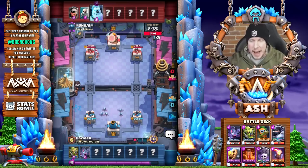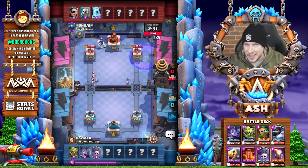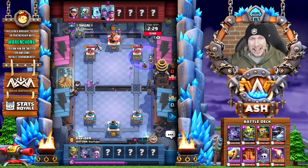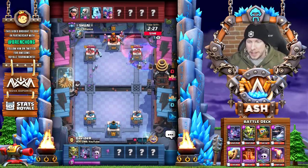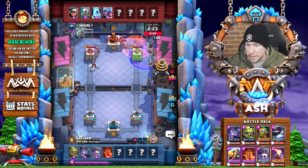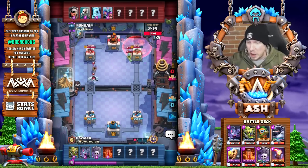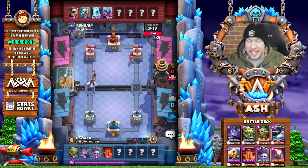He probably figured, 'Mega Knight Bats, I can handle that, I can defend against that.' But not Mega Knight, Bats, Graveyard, Poison — seldom is a defender going to be equipped to stop that. Against Shuai here, we go down with a Graveyard and a Poison. That was just a naked Graveyard play there by Daveed to start this out only about 40 seconds into the match.